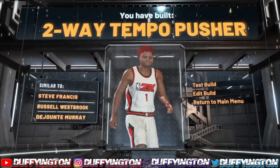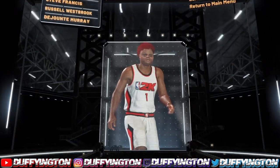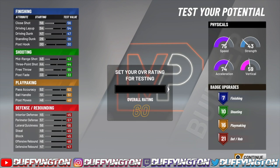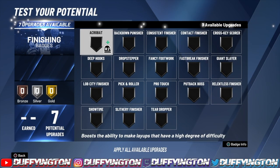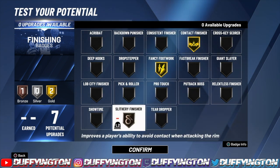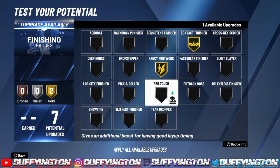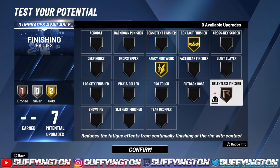There you have it — a two-way tempo pushing build. It's so versatile, basically a two-way slashing playmaker — that's the rare build of it. Go ahead and max this out to 99. For finishing badges: contact, fancy, and slithery. You can mix slithery with relentless or giant slayer, but I like to keep it on slithery.